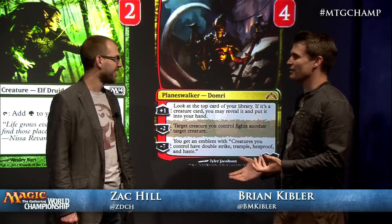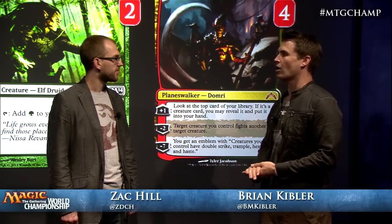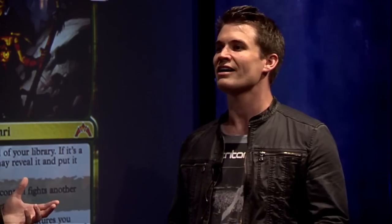Double Strike, Trample, Hexproof, Haste - that's a huge threat, particularly against decks like Blue-White-Red that are ill-positioned to deal with Domri. So if you play an early Domri against them, they have to play so strangely just to keep it from ultimating that you're frequently able to just kill them with your creatures. They're having to throw burn at Domri instead of your creatures - when their turn four has to be Warleader's Helix to your Domri, they're probably in trouble.